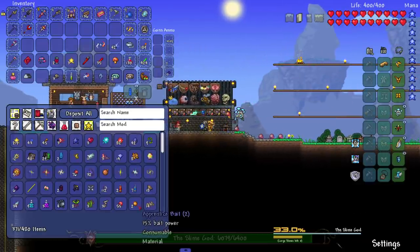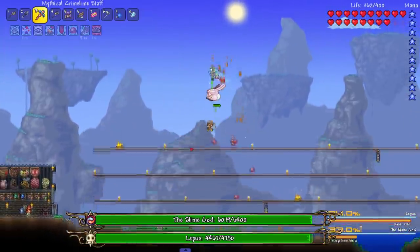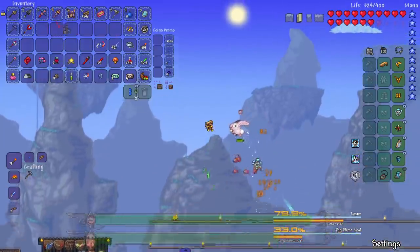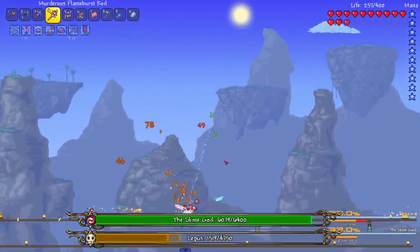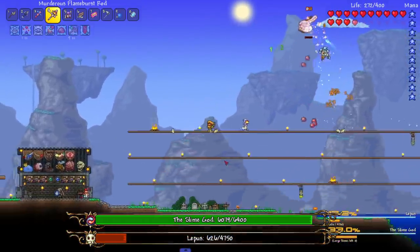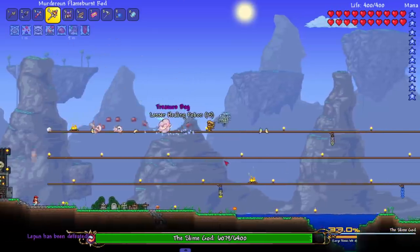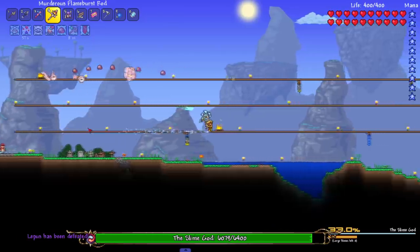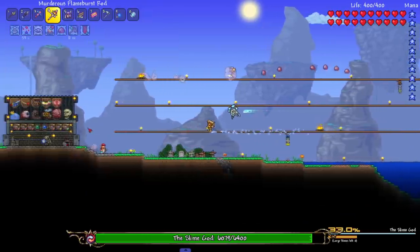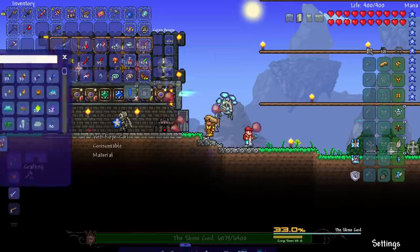We got six of these boys — let me test them out on Lepus. Go ahead boys, handle this! They seem to be doing good damage. I'm taking a lot of damage from Lepus though — it has a landing area of effect attack. They're not too bad, but that is Lepus and Lepus wasn't exactly the strongest boss.